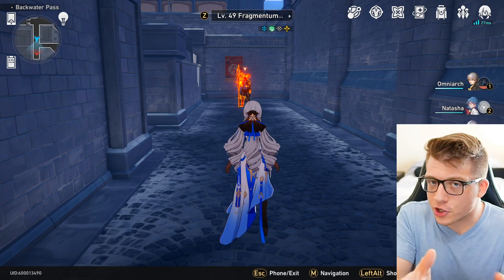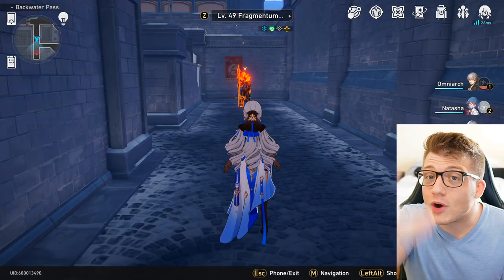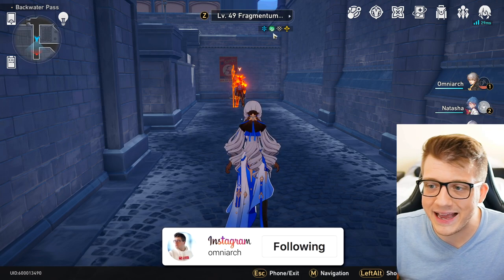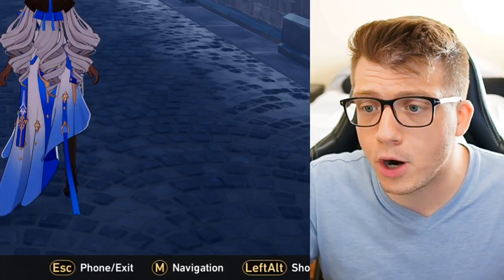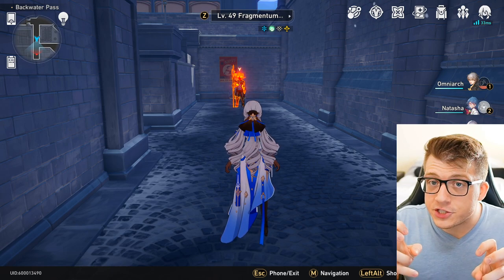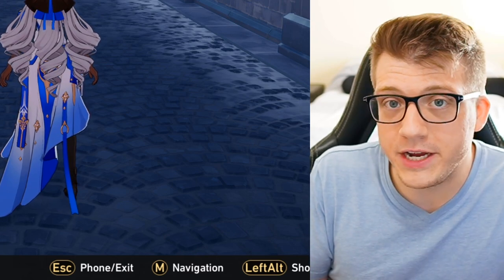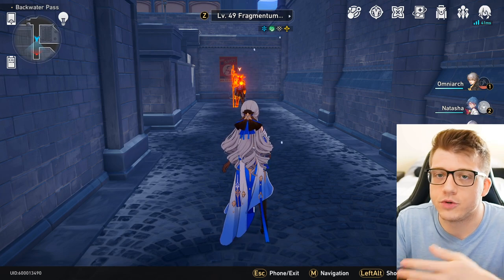Now let me explain the turn system in Honkai Star Rail, because let's face it, you didn't read the tutorial. The battle actually begins before you even enter battle. Here's an enemy right in front of me and it shows some of their weaknesses at the top. There are a few ways to initiate a battle: you can attack them with an element they're weak to, which inflicts damage to their toughness at the beginning of the battle; you can attack them with something they're not weak to, which just initiates the battle and you go first; or if they hit you first, you get ambushed and go second.